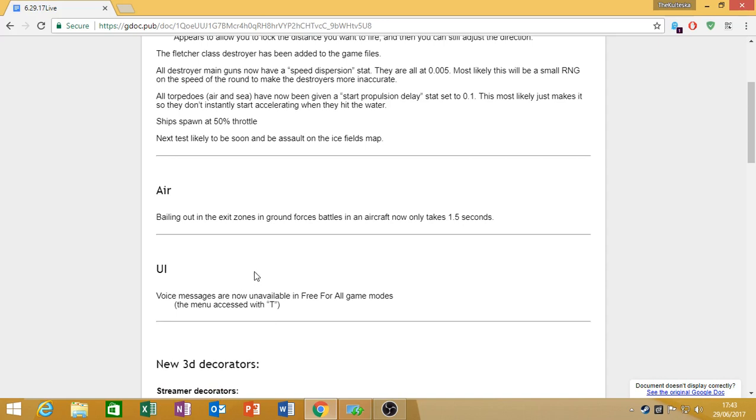The next change is voice messages in the UI — voice messages are now unavailable in all free-for-all game modes. This is a good change. It basically stops you and 10 of your friends queuing, then 3 or 4 of you getting into a game and collaborating to wipe out the enemies and rig it in your favour. So this is an all-around good change, in my opinion.